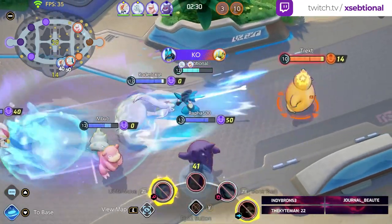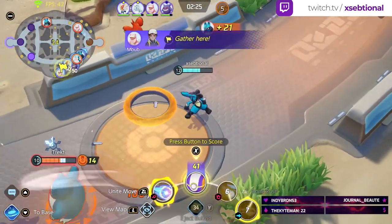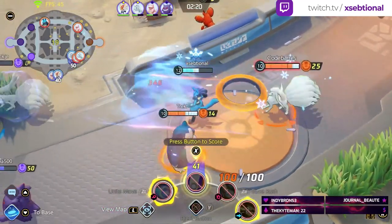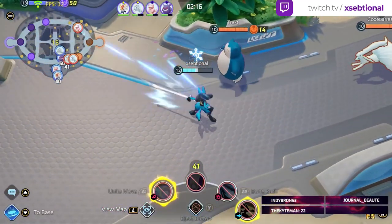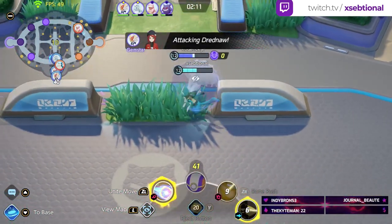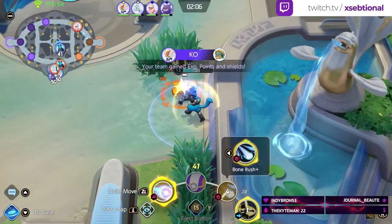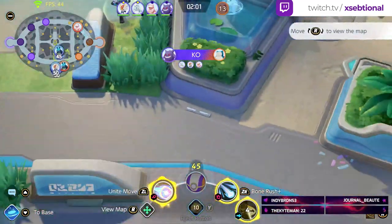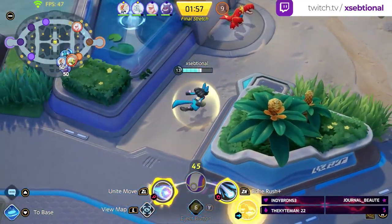Jump in there, do a lot of damage with the dash. Snorlax is a little bit annoying — maybe we can dunk here, but Ninetales is here and this is not a fight you want to take on their goal, so we're getting out. But we're wasting their time — we have priority right now, we are deciding what's going on. Slowbro is still busy with Rotom, which is very good for us. Meanwhile while we were fighting bottom we also got Drednaw, so that's even better. We're winning this game just by macro decision making.